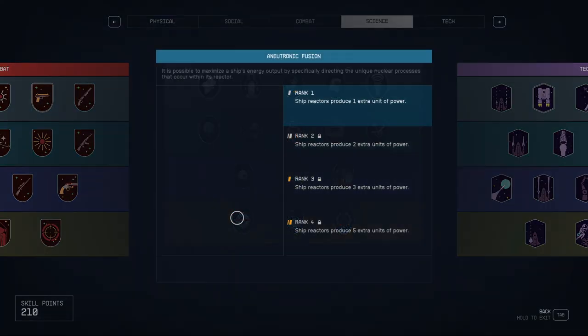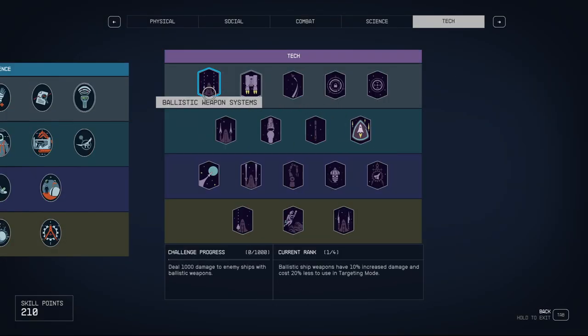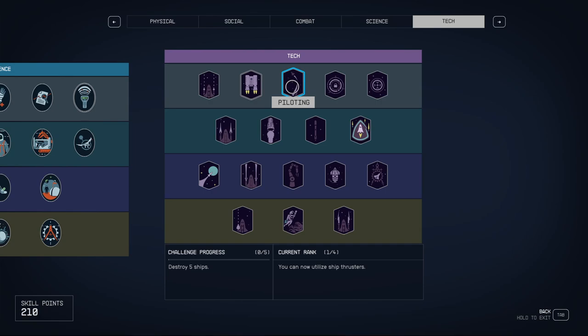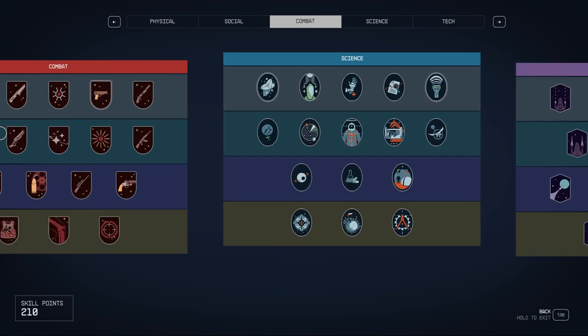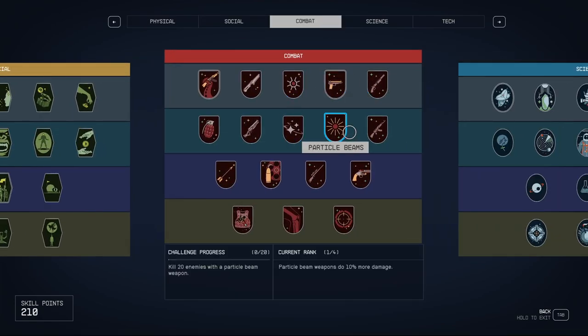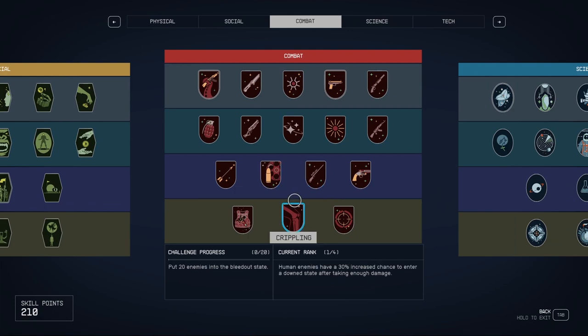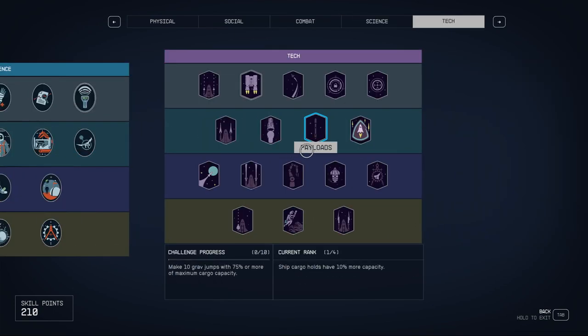For electronic fusion, you need to destroy five ships. Tech skills are mostly self-explanatory — attack enemies, destroy ships, deal damage with weapons, use boosts in combat. As you can see, there are a lot of shortcuts for leveling many skills, especially in the physical, combat, and science categories when you're out on a planet.